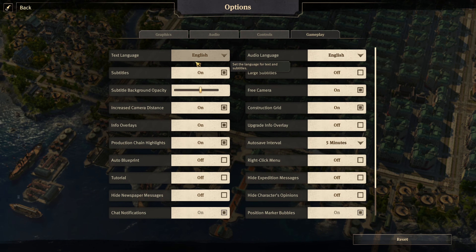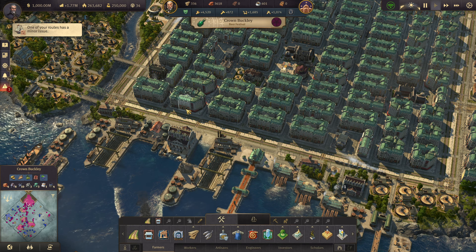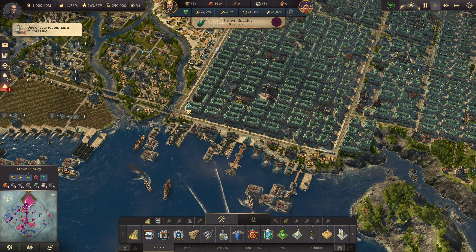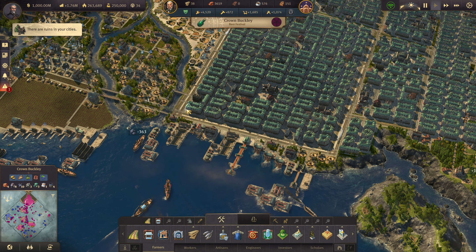The first top sections are in regards to text language, auto language, subtitles, subtitle size, and the ability to turn off the free camera rotation. The first option we'll cover is 'Increased Camera Distance,' which is defaulted to off. At a small cost to performance you can turn this on, which increases the default max zoom out from around the default distance all the way out much further — really useful for taking in the wider scope of your islands. Highly recommend turning that on.